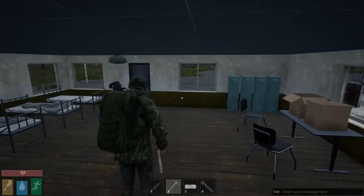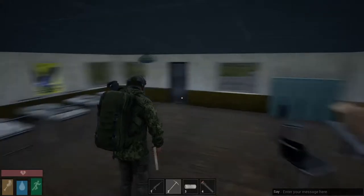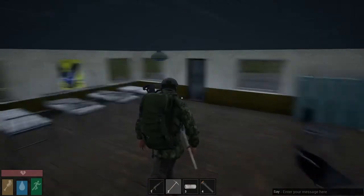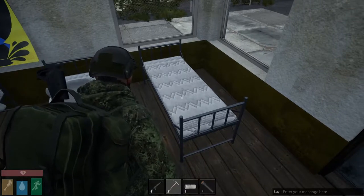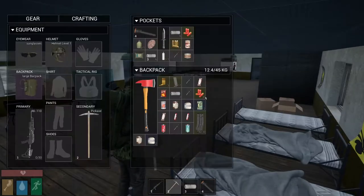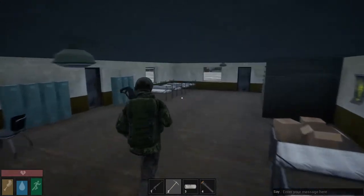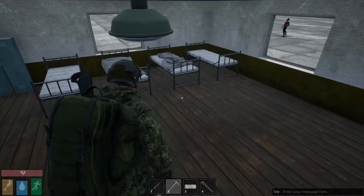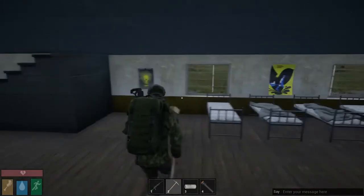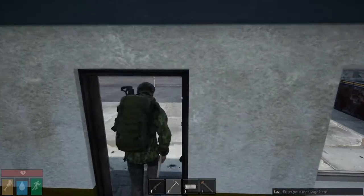I managed to find my way back to the Green Cove airport. In my previous experience this place never had anything — and I just happened to find some more gunpowder just lying on a bed here. That's awesome. So now I've got five gunpowder and two electronic parts. I just need to find some rags and I'm going to make some C4. I can't wait, even though I've got quite a lot of guys chasing after me. I'm sure I'll find rags really quickly.